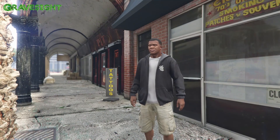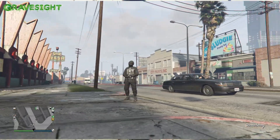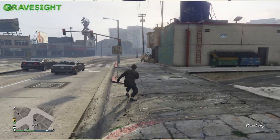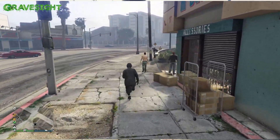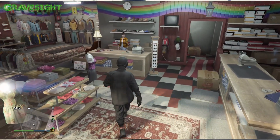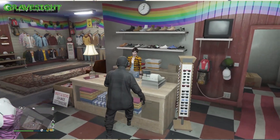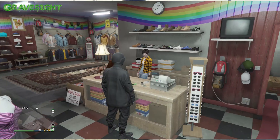Once in Story Mode, simply start up a brand new invite-only session. When you load in, you should be back in your previously saved outfit. Head to the store, and we also need to get the red joggers — have a friend start up Work Dispute from the back of the MOC.